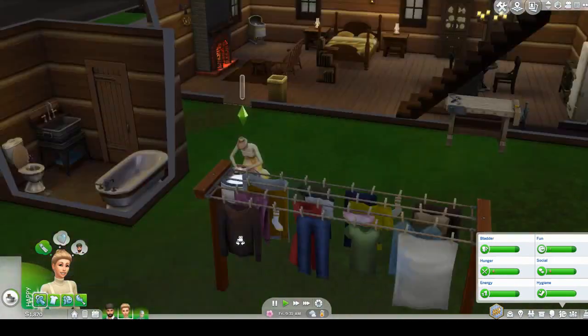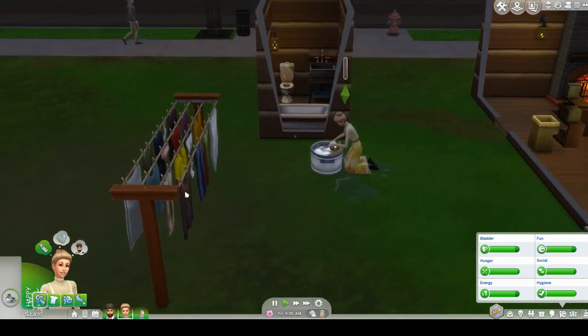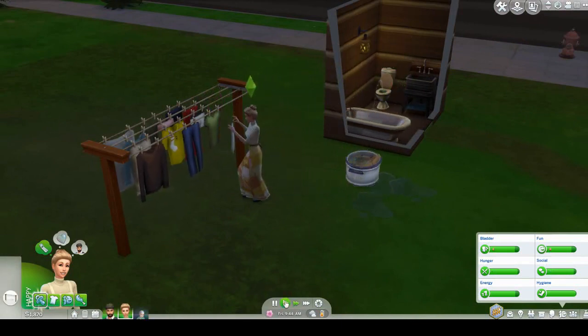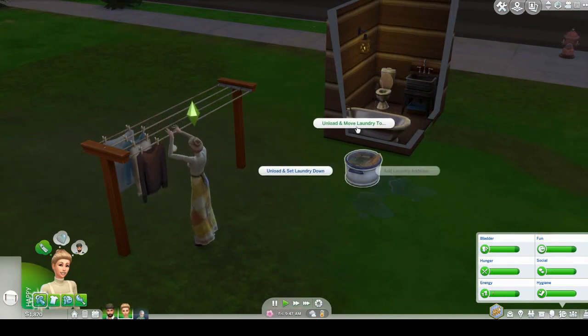You actually don't need to let the little green bar go all the way up when washing — you don't need to let them finish. So if you just exit out of it, you can unload the laundry off the clothesline. As soon as she starts it, you can stop — it doesn't matter. You can stop it at any time and you'll still be able to hang it up. We'll hang that on the clothesline.